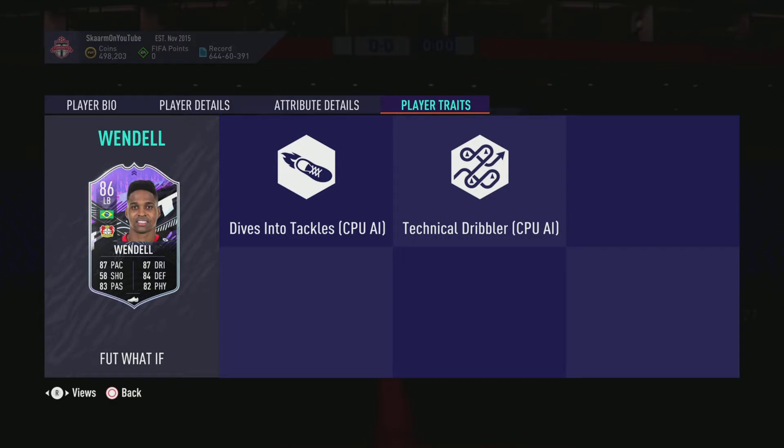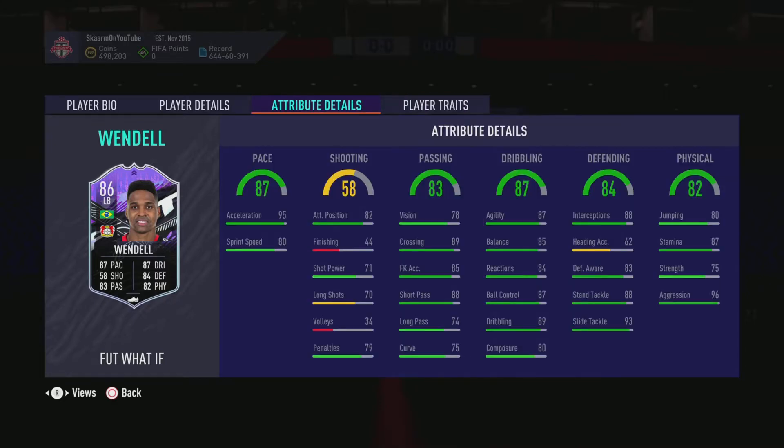Looking into the in-game stats: pace is overall pretty good, however you'd still want to boost that sprint speed. I prefer defenders with more equal pace so you can boost it with the Shadow chemistry style and you don't feel like that acceleration is wasted since it's already maxed out. For passing, he has great crossing, decent vision, very good short passing, pretty decent long passing, and decent curve as well.